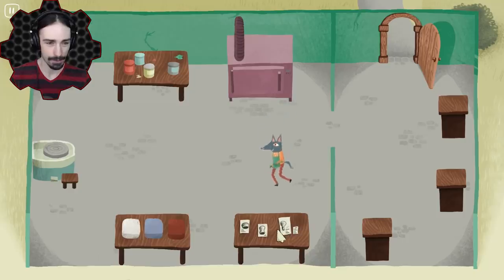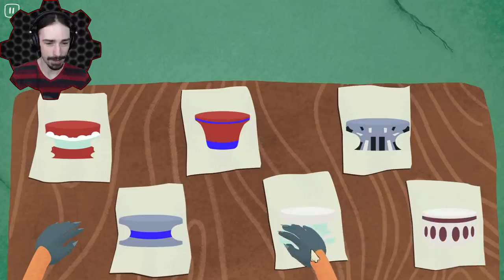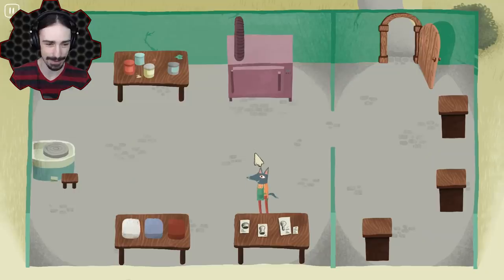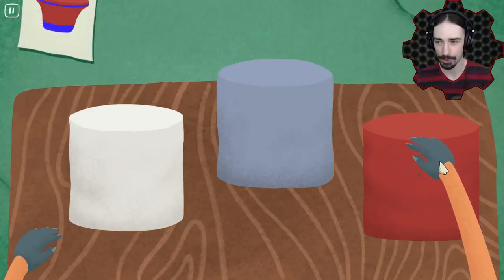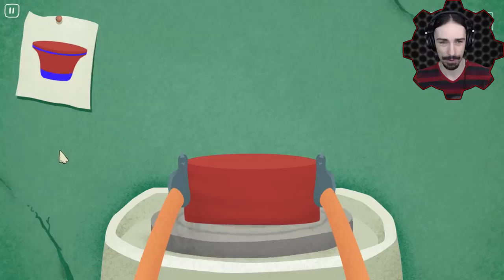Are these our orders? It looks like these are orders. So let's start with something easy-looking. I'm going to go with this one — it looks like the easiest one to me. Then I guess we got to go over and start crafting it. I'll choose the red.